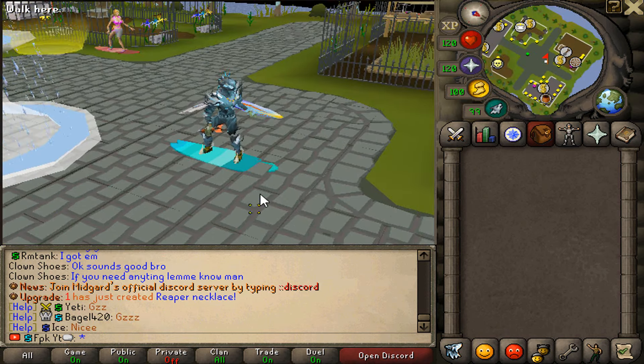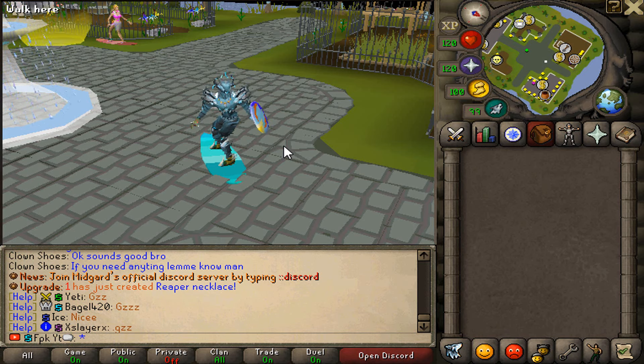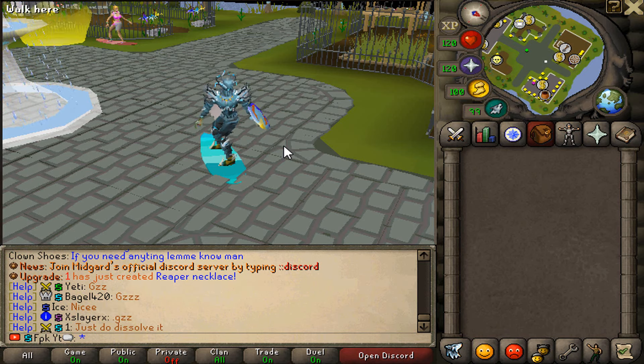Skilling is also a very good money maker in Midgard as well because when you hit 99s, you can sell certain mats gained for upgrades in the future.